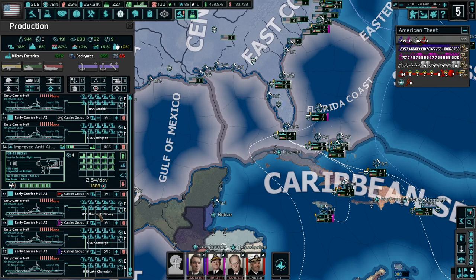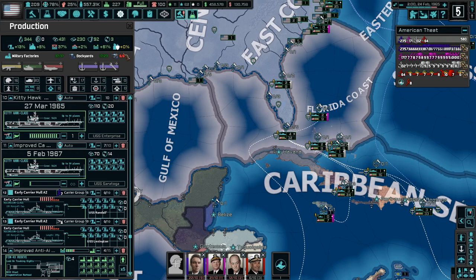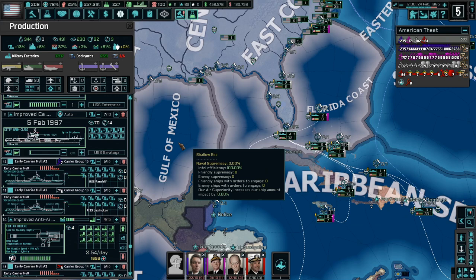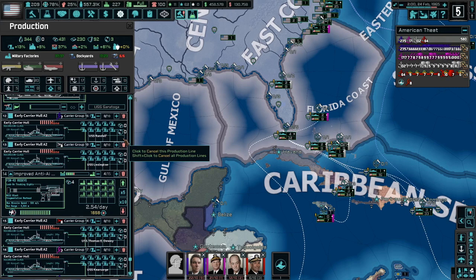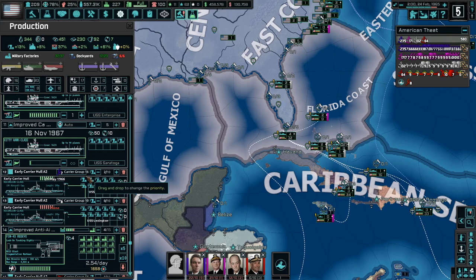Looking at production now, we can see the carriers queued up to receive upgrades, but in order to do that we're going to have to free up some dockyards. It looks like we do have dockyards being used for repairs but none currently used for upgrades — we have a lot of repairs and refits happening because of all those exercises with the navy. Let's go ahead and free up a few of the ones working on the Kitty Hawk class so we can start upgrading some of the Ascensions.